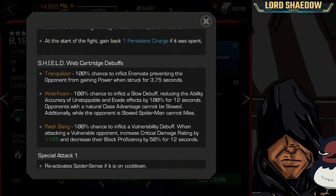Web Foam has a 100% chance to inflict a slow debuff, which is great against opponents that gain unstoppable or evade — it basically shuts them down for 12 seconds. Opponents with a natural class advantage cannot be slowed, so you don't want to be at a class disadvantage against someone who goes unstoppable or evades. Additionally, while the opponent is slowed, Spider-Man cannot miss.